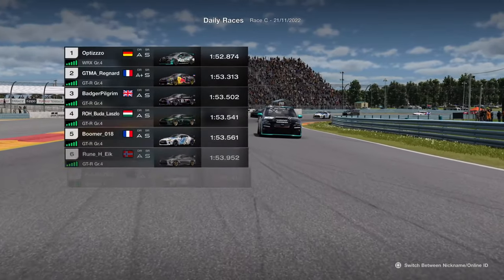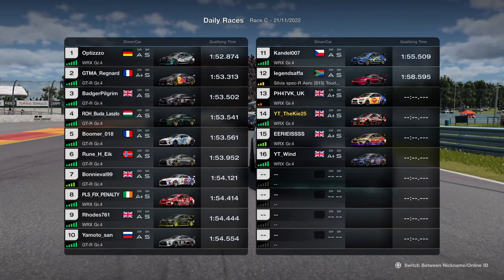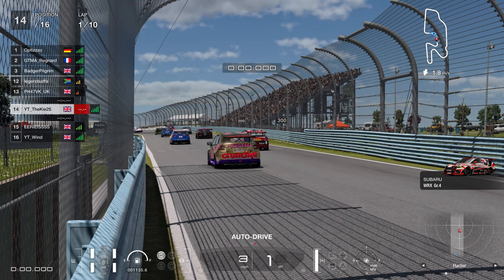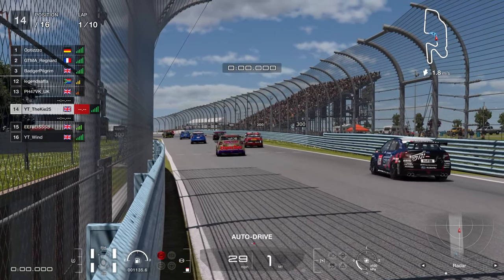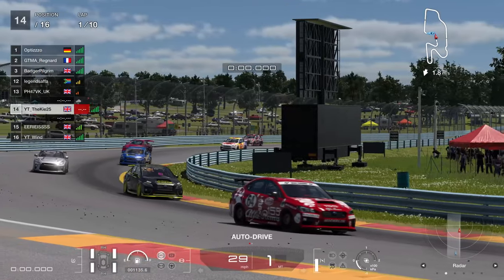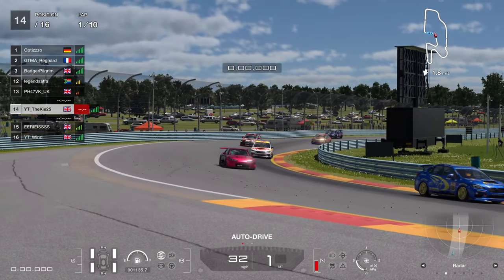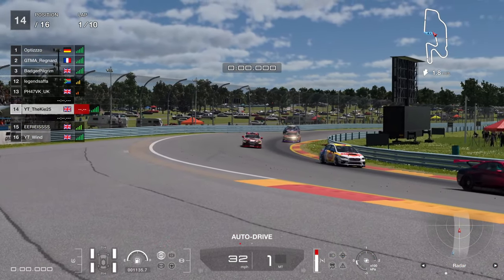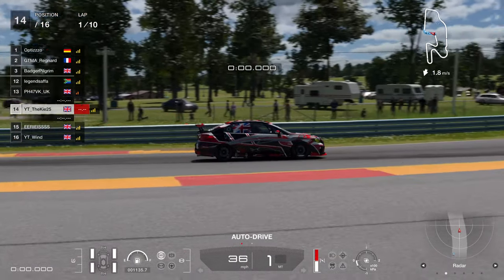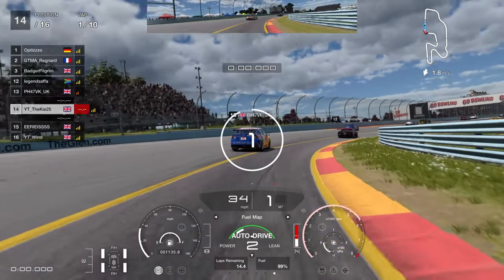Welcome back to the channel for another Gran Turismo 7 video. This week is a little bit different because I already have track guides done for daily race B and C. We have a Nissan GTR guide for time trial in the Group 4 playlist, and in the Group 3 playlist we have two separate guides for Red Bull Ring in MR and FR cars, so go and check those out.